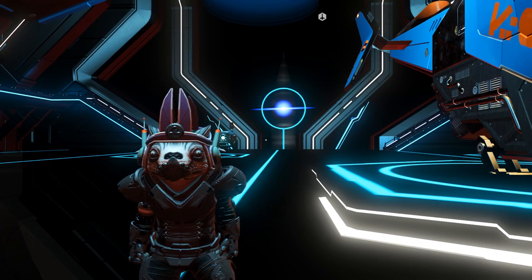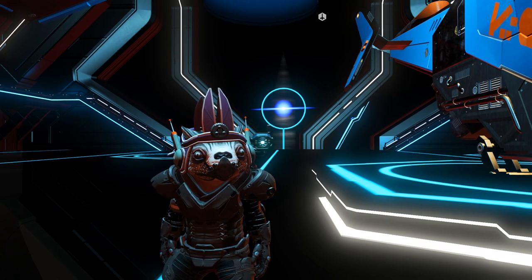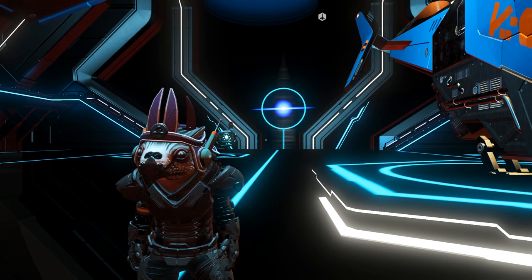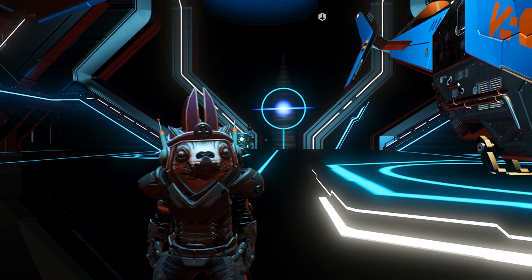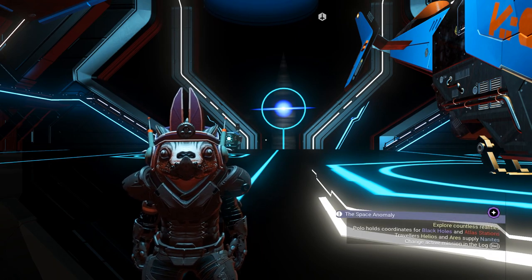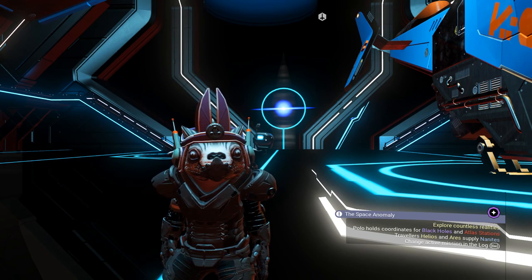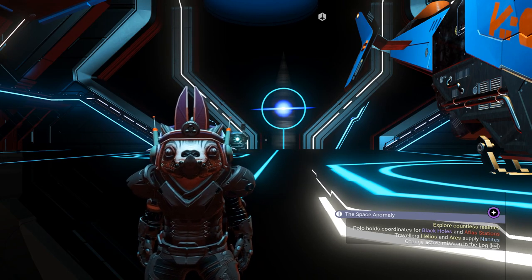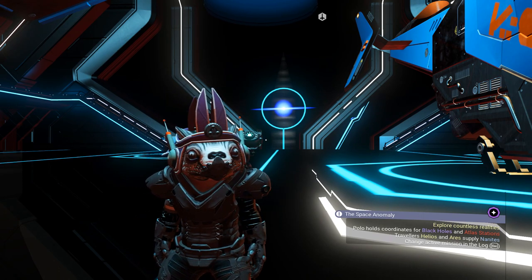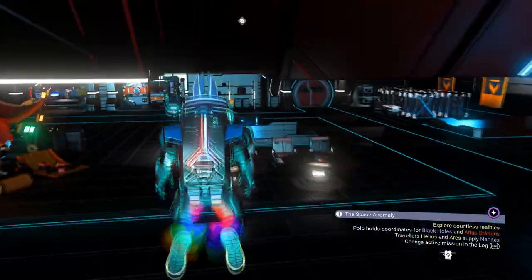Hey everybody, Professor Cynical back again with another glitch video. Today I'm going to show you exactly how to get that very valuable pugnium in order to get the contraband — it's a very juicy one. Before we start, consider hitting that like button, leave me a comment if this glitch is working for you, and don't forget to subscribe if you are new around here.